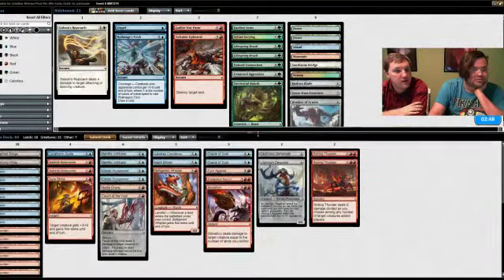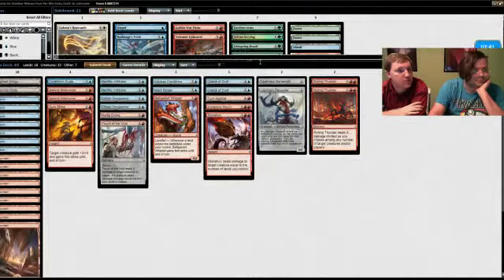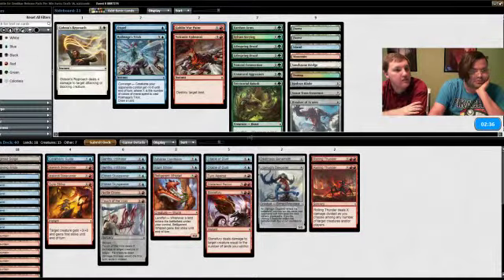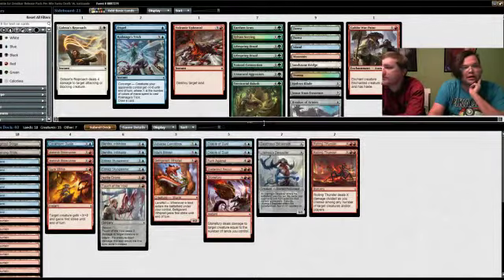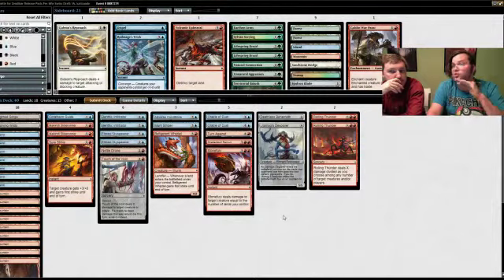We don't want to sideboard any of that stuff in — we don't want to be more aggressive. War Paint would help us be more aggressive but it doesn't seem like something we need to do; we're the more controlling deck overall. I didn't see enough of their cards to like Royal Mage's Trick. The card I would normally pull out for Royal Mage's Trick would be something like Murk Strider or an Oracle of Dust, unless our opponent was super aggressive — then I'd pull out six-drops.